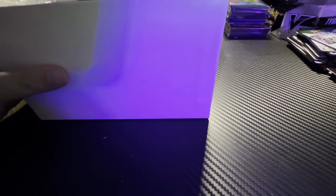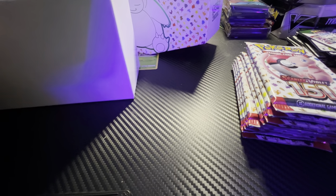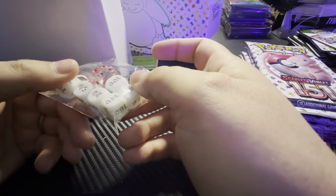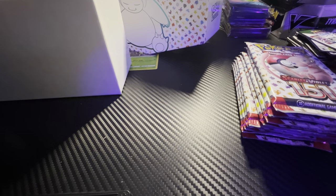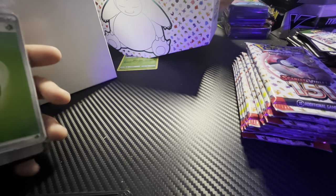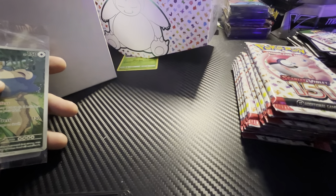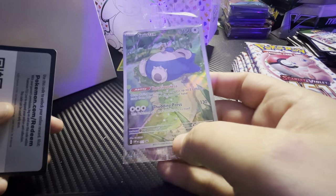Comes with the usual stuff. We've got a bunch of packs. We've got burn and poison. Some dice — these are really cool, white and clear ones. Sleeves. Some dividers. An energy pack. A very cool Snorlax. And a code card. Let's get this promotional Snorlax out and sleeve it up real quick.